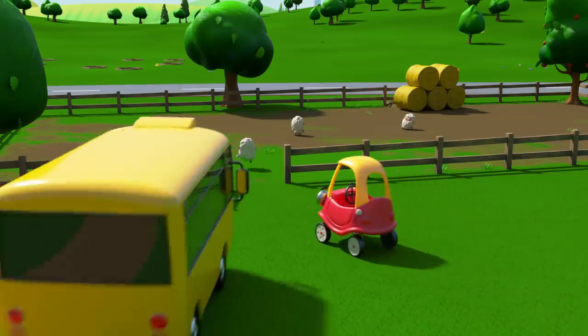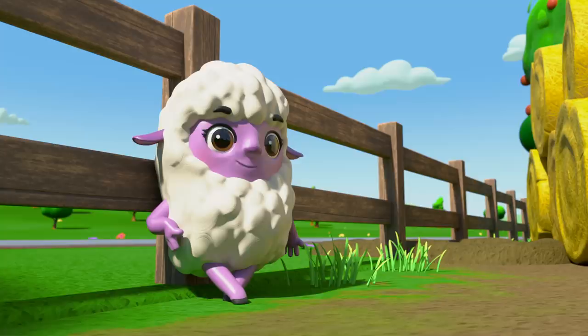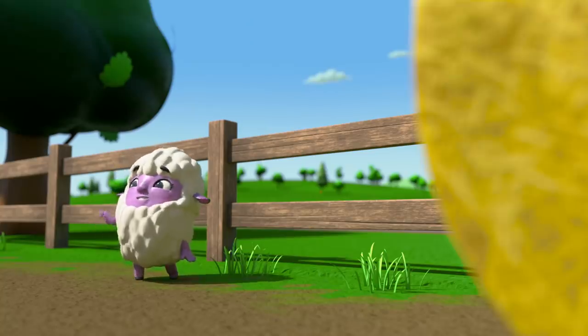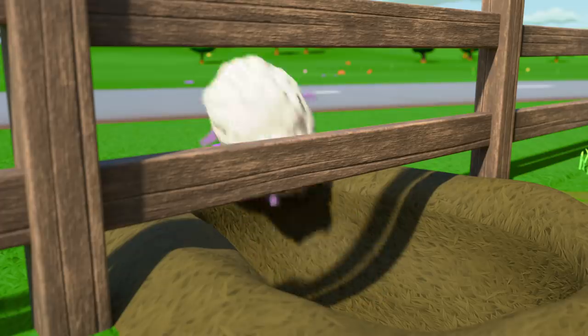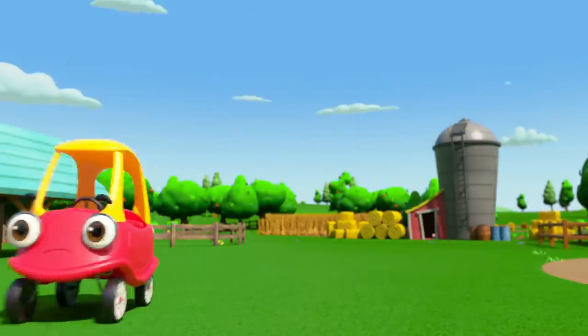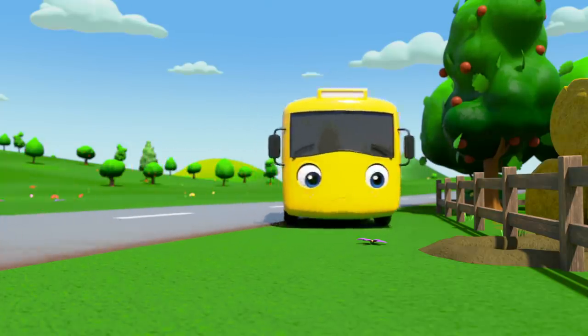Those sheep are mischievous and love to try and escape the farm! Buster and Cozy herd all the sheep into the field. That wasn't so hard! But uh-oh — Letty the lamb has seen something: a hole under the fence! Letty is leading the other sheep in an escape! Buster and Cozy have noticed and need to stop all the sheep getting away!